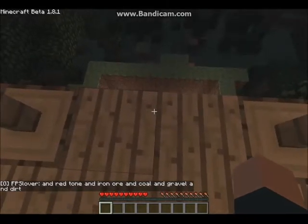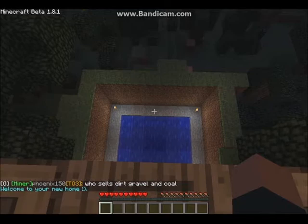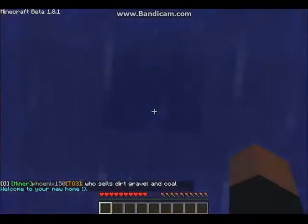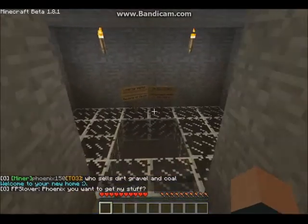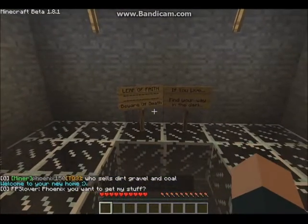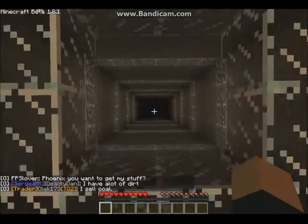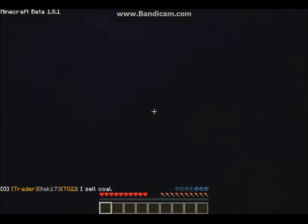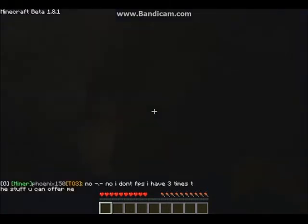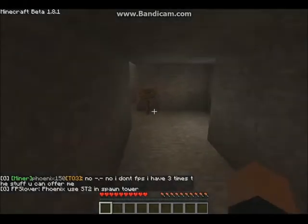Just real quick — just in case we die, you're very much going to want to use set homes throughout this. It says 'Leap of Faith — Beware of Death. If you live, find your way in the dark.' So what you're going to want to do is jump down and stay in the center, because there is water in the center and you're going to want to immediately start swimming up, because otherwise you might drown. And here is the official entrance.